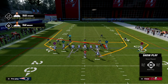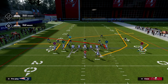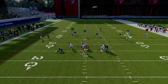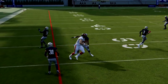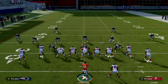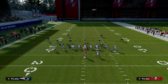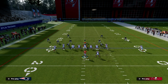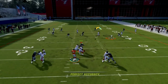Another thing he could have done was swap who's on the slant and who's on the post, forcing the defense to worry about a slant on the left and a post on the right, or the same concept in the opposite direction. These little mix-ups are really what pro-level players do that most of us don't.